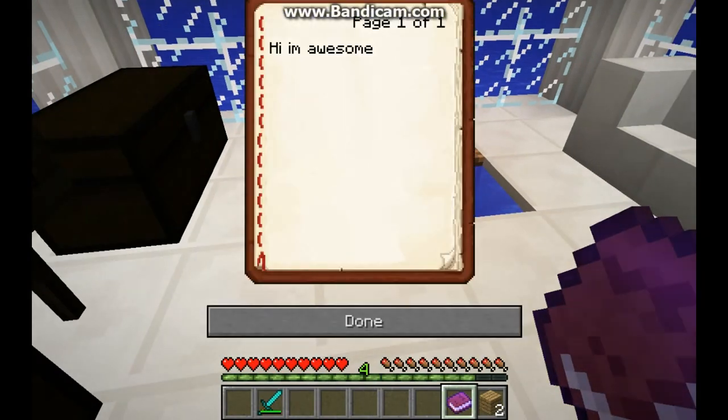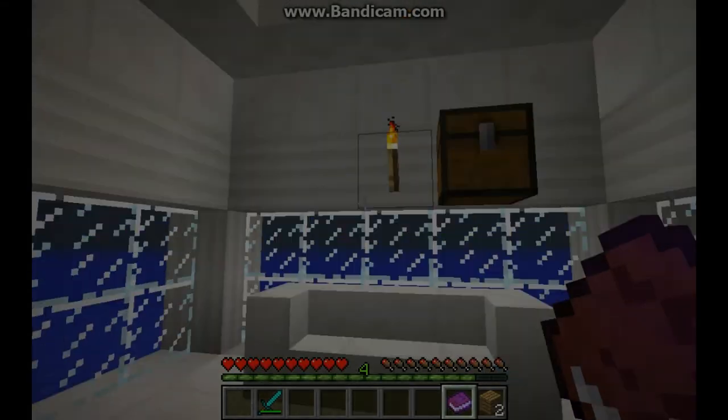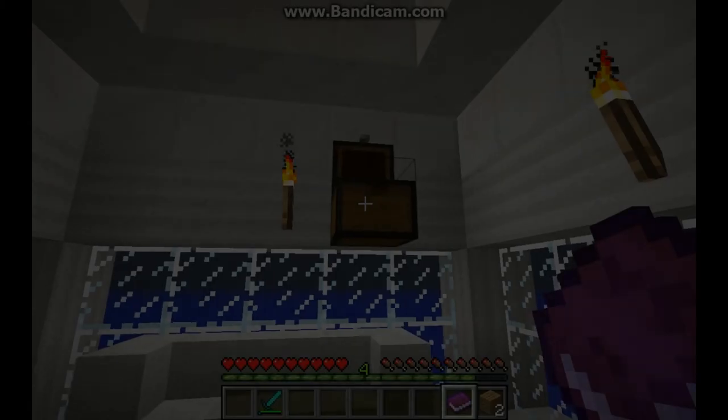So yeah, that's about it. That's how to get a book and quill on Minecraft. I'll see you later.